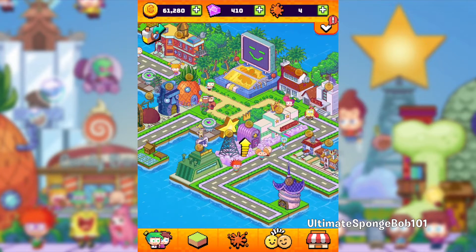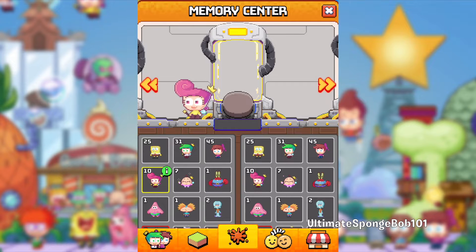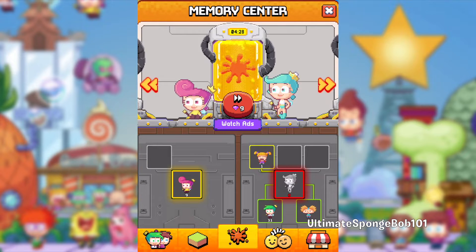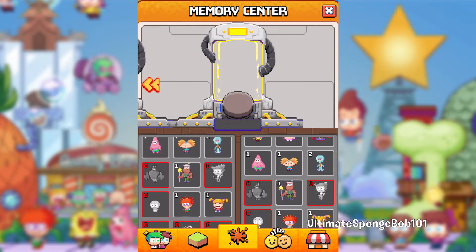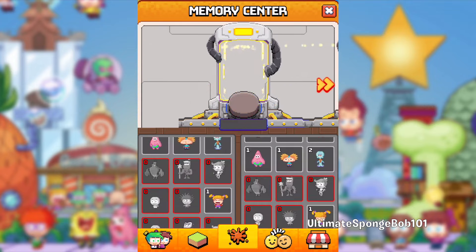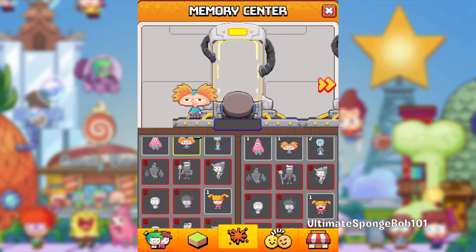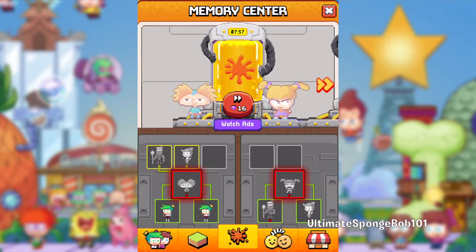In this video we're going to introduce three new characters. Going into the memory center — first up we have Wanda and the two fairies, which costs 4,500 coins and one splat. We also have Jorgen and Chucky, which costs 8,000 coins. And finally, Arnold and Angelica — also 8,000 coins. We'll see what new characters we get at the end of the video.